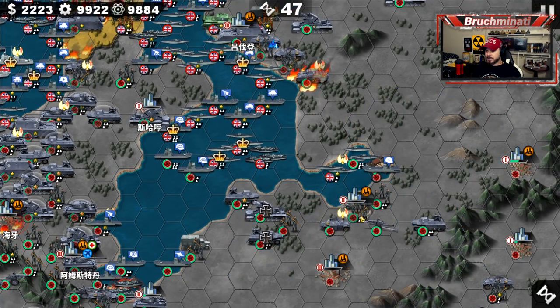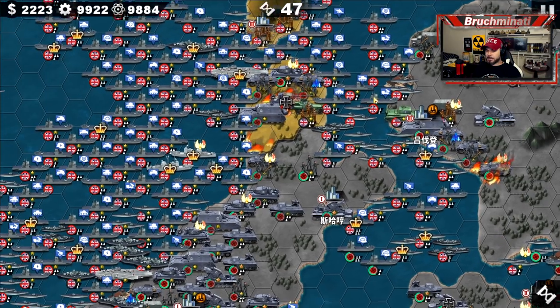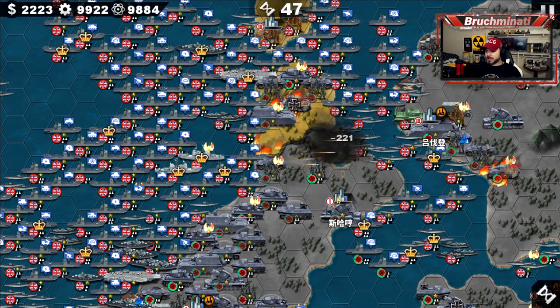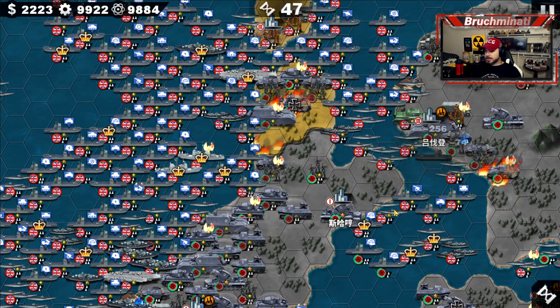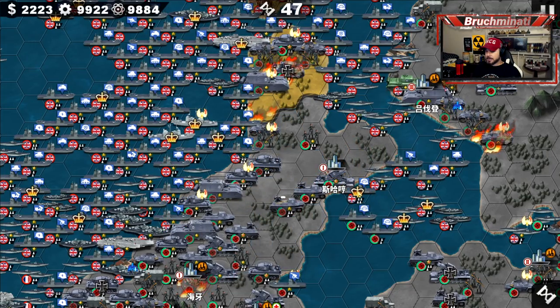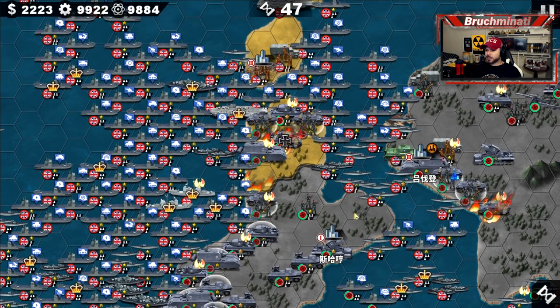We got this general to worry about. We keep running out of money so I can't get the Fallschirmjäger units down to block all the coastal areas. Nice! All right. Another general — nice! Two generals down!